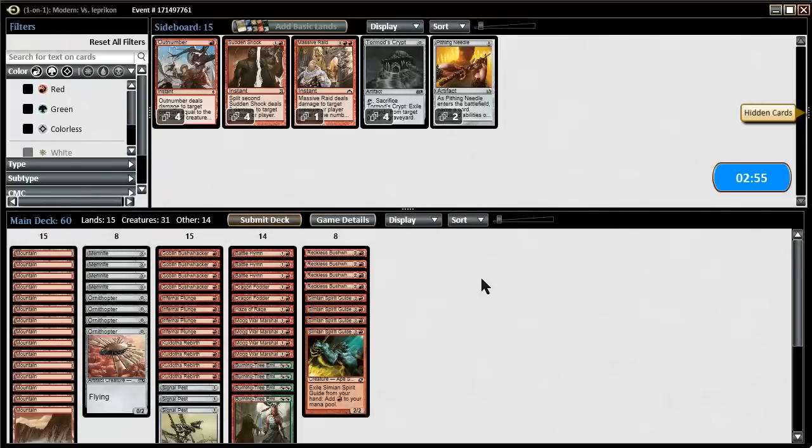Okay, he mulliganed three times. I don't think we need any sideboarding against a deck that is that slow — mono-blue Tron. I think we should just try to kill him. I'm expecting he's playing mono-blue Tron, something like a pure control version. Let's see if we can get a good turn two kill here.